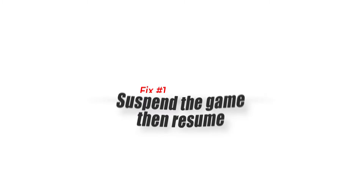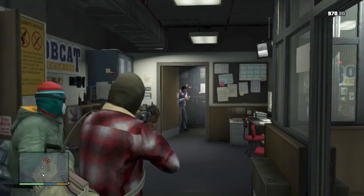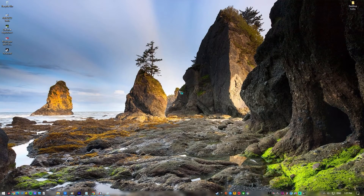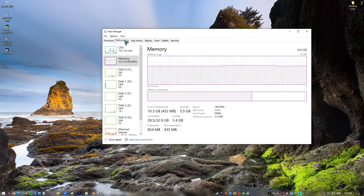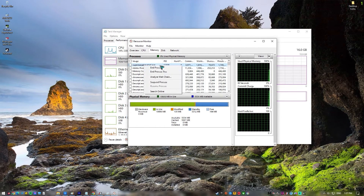Fix number 1: suspend the game then resume. If this is the first time that the game got stuck on loading, it could be just a random in-game glitch that can easily be remedied by suspending the game and then resuming it. Simultaneously press Ctrl + Alt + Escape to open the Windows Task Manager. Navigate to the Performance section and click on Resource Monitor. Pause or suspend GTA5.exe for about 15 to 30 seconds, then resume the game.